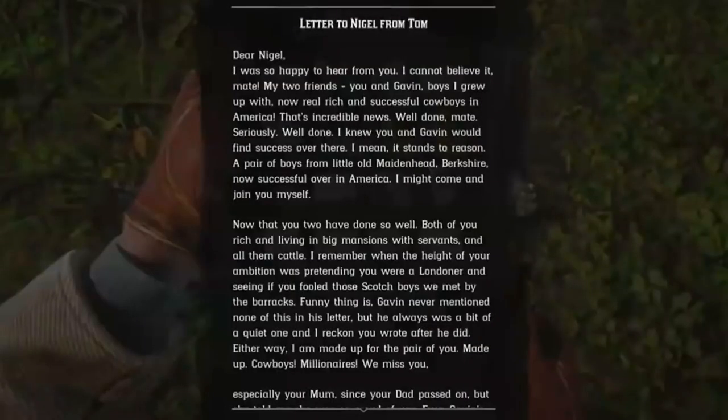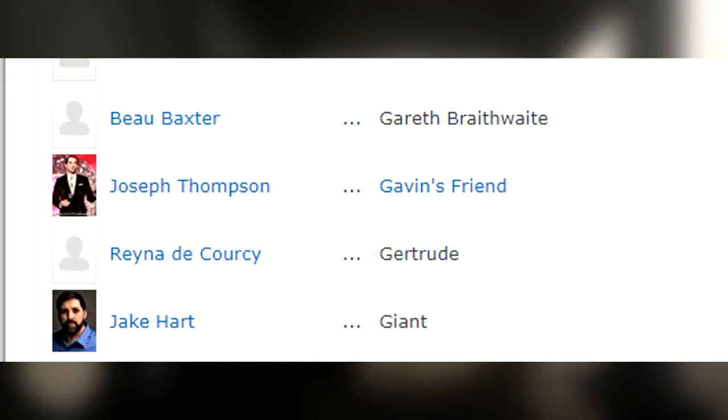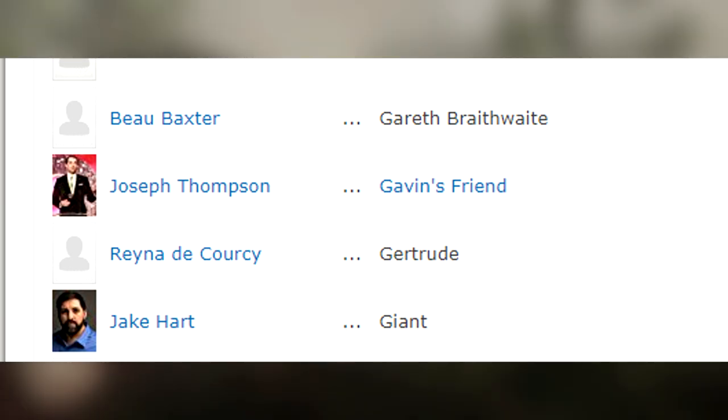Another interesting thing: when I made my first video about Gavin a couple of months ago, I found out there was no voice actor credited for Gavin's friend. But right now they changed it - Joseph is the voice actor of Gavin's friend. Strangely enough, there is no credit for Gavin, because nobody is given credit for Gavin's voice actor. Does Gavin actually have dialogue that someone voice acted? That's the big question.